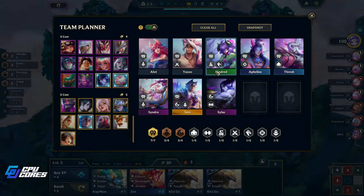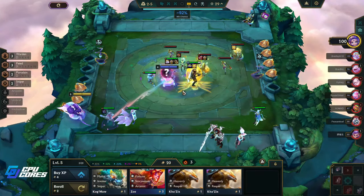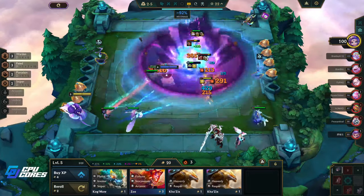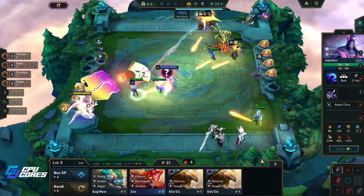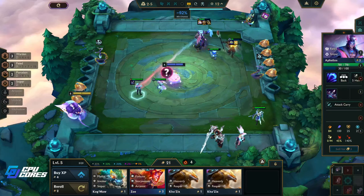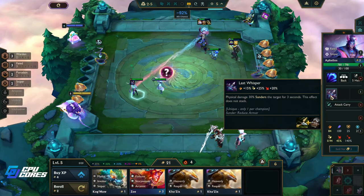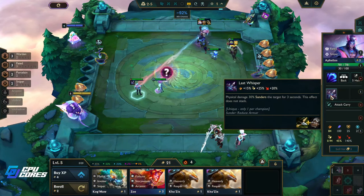We need Thresh and Kindred and we still haven't seen a Yasuo either. I actually should have put the sunder on the Ash — totally true and fair — but having it early with the crit, I think this is fine. It gives him all the stats he wants. We don't have to wait for his ability to get that sunder in.